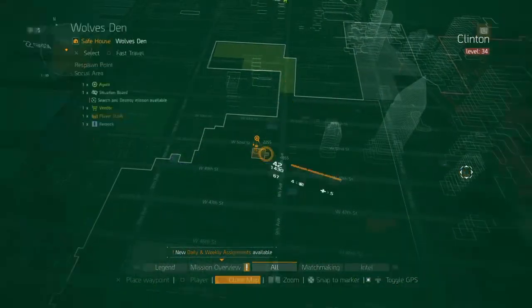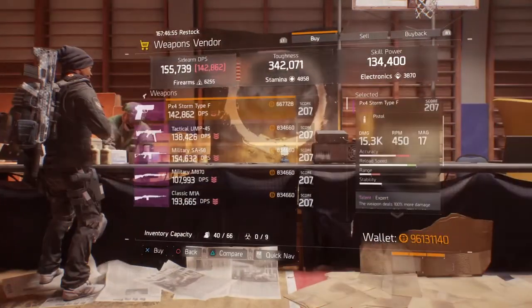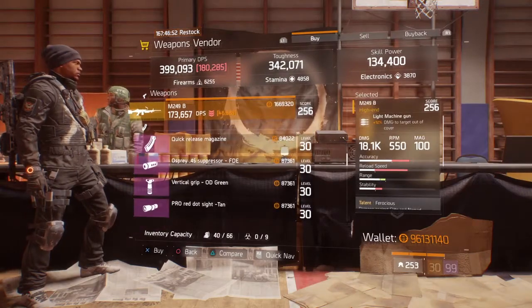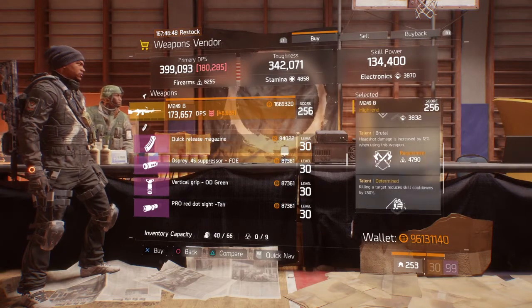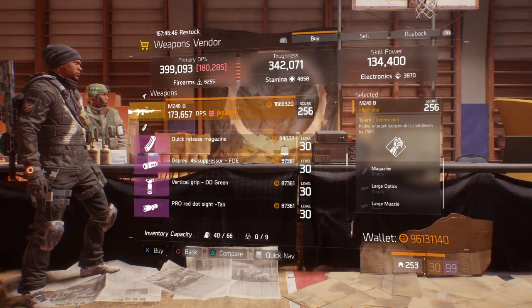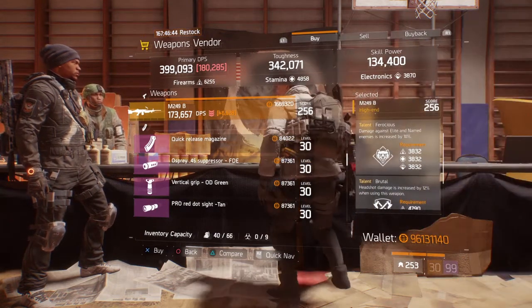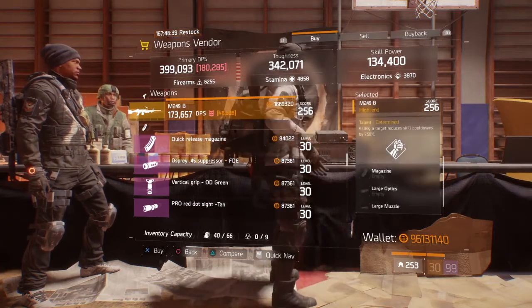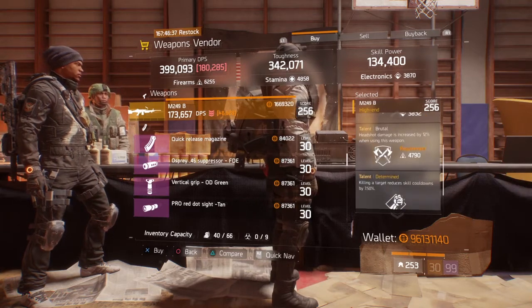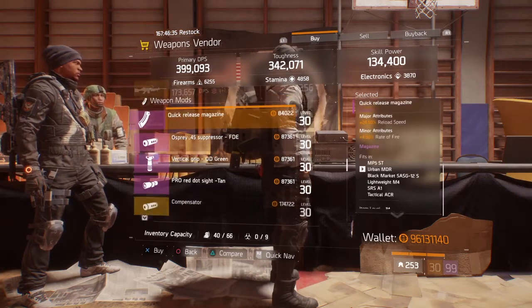At the Wolves Den Safe House, we have a very decently rolled M249B Light Machine Gun. It rolls with Ferocious, Brutal, and Determined. If you do not have high enough Electronics for Ferocious, you can roll it off to Destructive. But overall this is a pretty good Light Machine Gun this week.